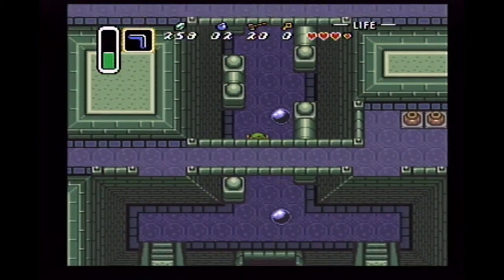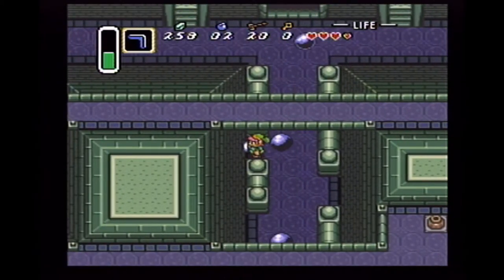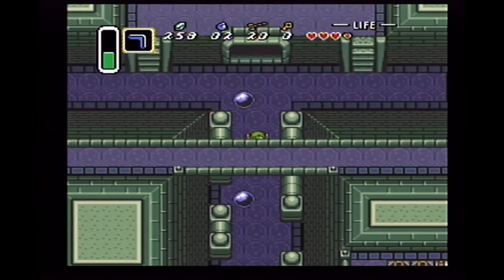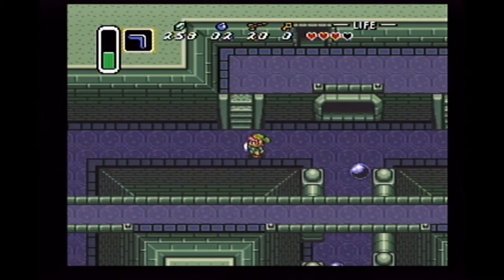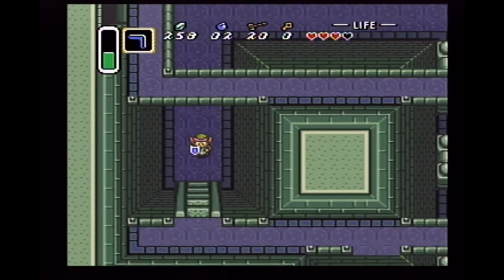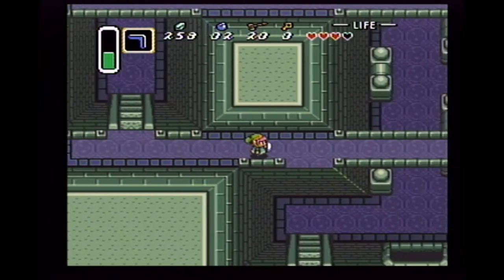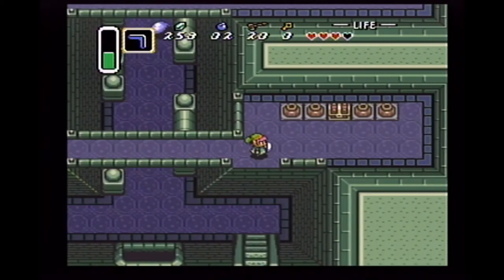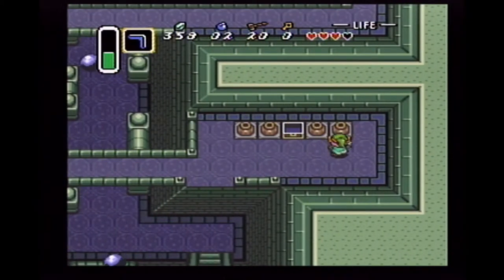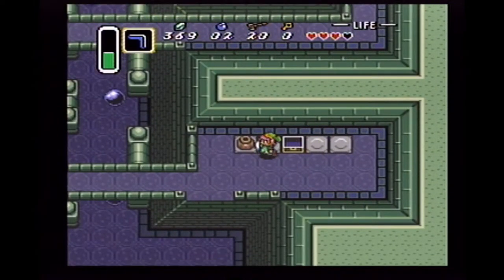We've got some boulders coming at us. I was betting it was going to come from the other side, and I was wrong. Is there any value coming up here? I don't think so — this gets you back to the beginning pretty much. Oh! 100 rupees. I said before, money probably isn't going to be that much of a problem in this game.